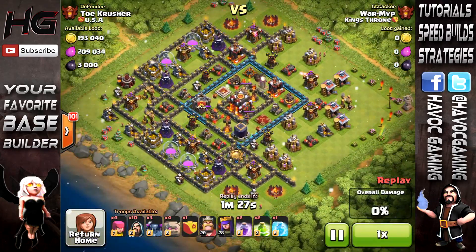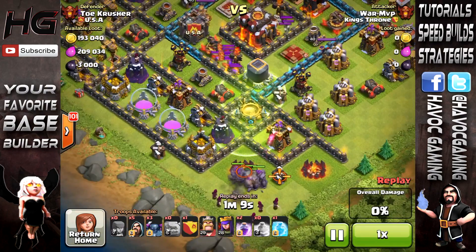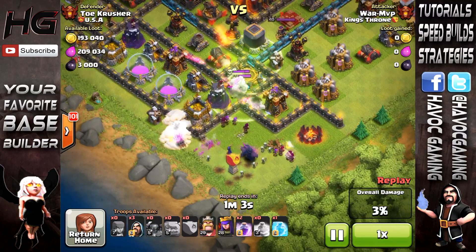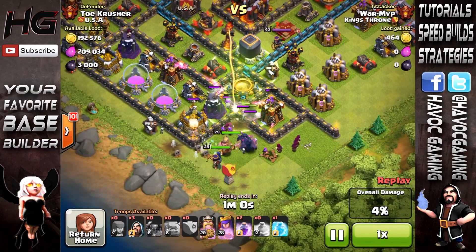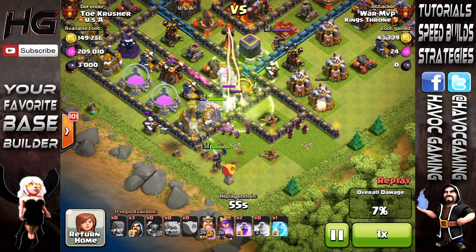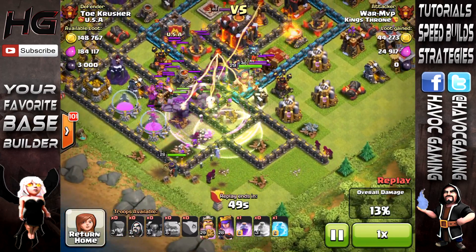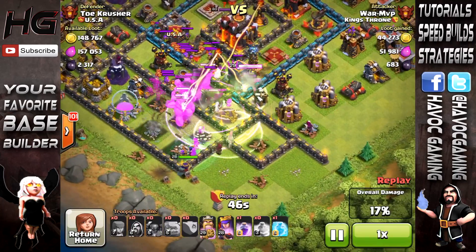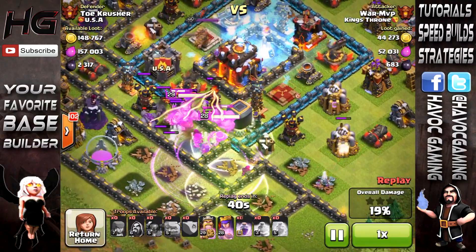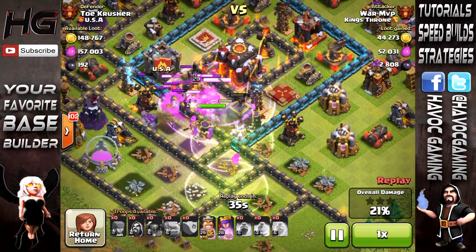This next one is a little more sketchy and it was a miracle I got two stars. He had a lot of archers — that's become really popular in Champions League, and you'll defend with all archers at least once. I did the regular thing: jump, golems in the middle, PEKKAs, then deployed my king and queen afterwards. All his clan castle troops distracted my golems, PEKKAs, and wizards — it was a terror. You might be thinking: why didn't we bring a lightning spell?